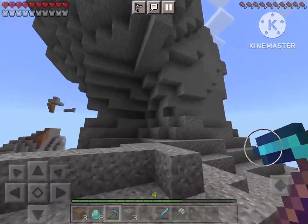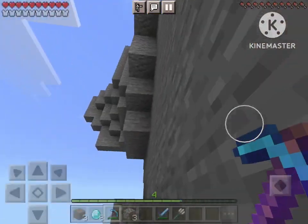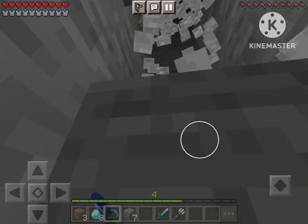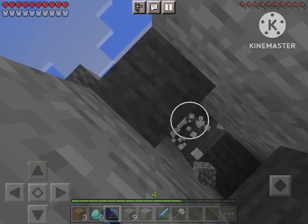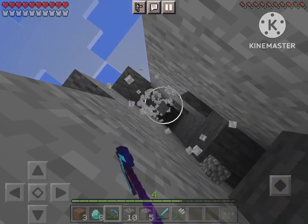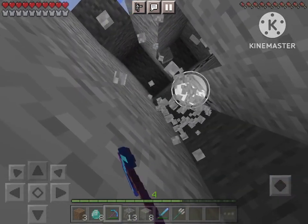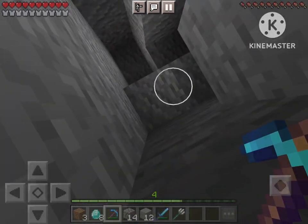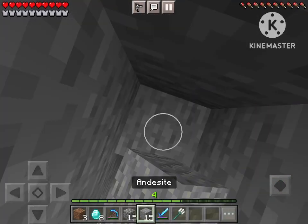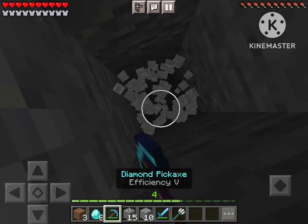Wait, is that another portal? An abandoned Nether portal on top of a mountain — might want to raid it, might be pretty cool. Let me build a tower all the way up to the top. This might take a while, so I'm gonna stay silent for a bit. Oh, and also ignore the Kinemaster watermark — I have no idea how I'm supposed to edit that out.